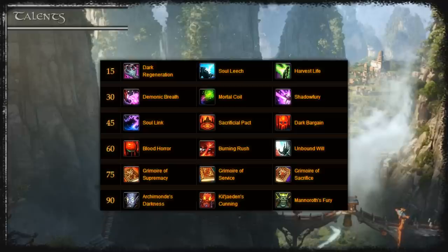For talents, again you'll be changing talents a lot from encounter to encounter. The main talents you're going to be interested in are tier 5 and tier 6. In tier 5 all of the talents are very close to each other on DPS to the point where you can use any of them depending on the type of encounter.